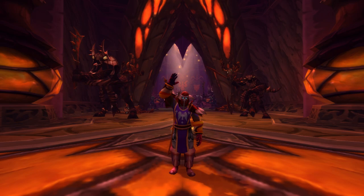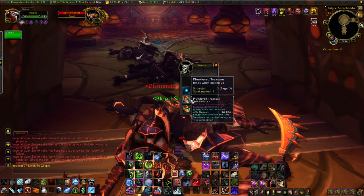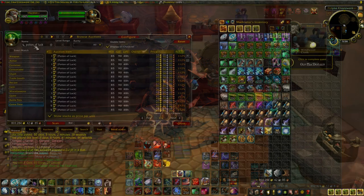Hey guys, what's up, Mad Season here back with another video. I got another Potion of Luck farming spot for you. The Potion of Luck, if you don't know, is a Mists of Pandaria level potion. When you drink this, any mob you kill in Pandaria or Pandaria raids has a chance to drop something called the Plundered Treasure chest. This chest contains some gold, Motes of Harmony, and other various Pandaria trade goods like ore, cloth, and leather.